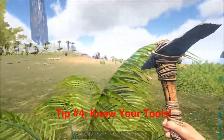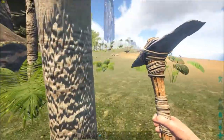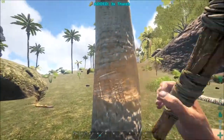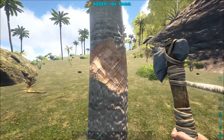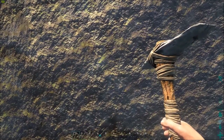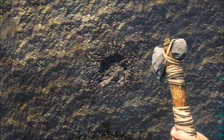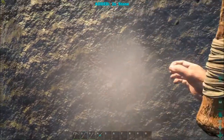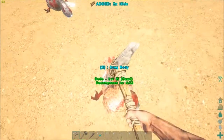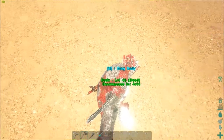Tip four is to know your tools. The two main tools you'll use throughout the game are a pick and a hatchet. Against wood, a pick gives more flint than stone, and a hatchet gives more wood than flint. Against stone, a pick gives more flint and a hatchet gives more stone. Against animals, a pick gives more meat than hide, and a hatchet gives more hide than meat.